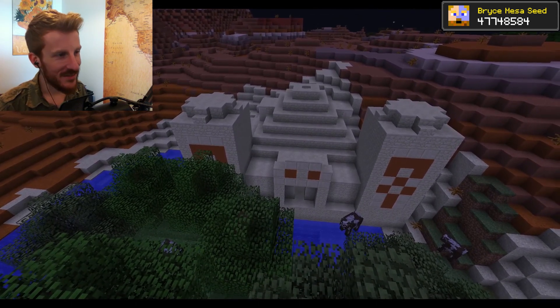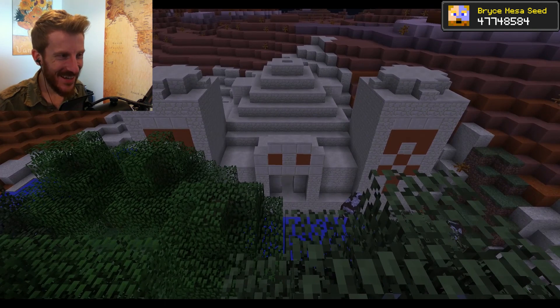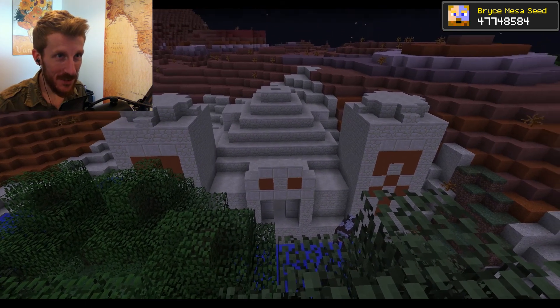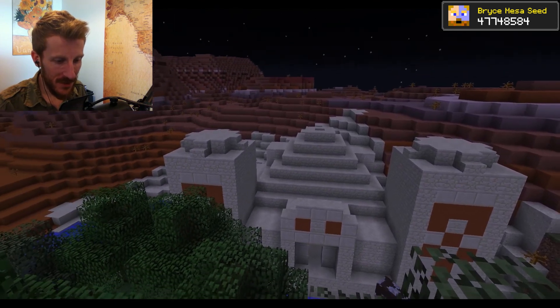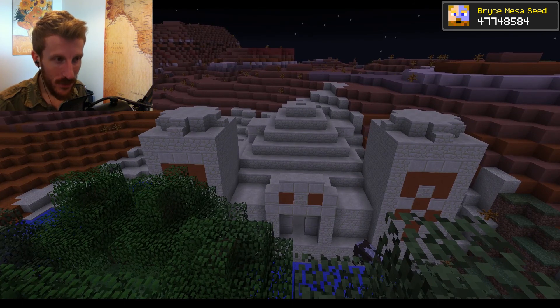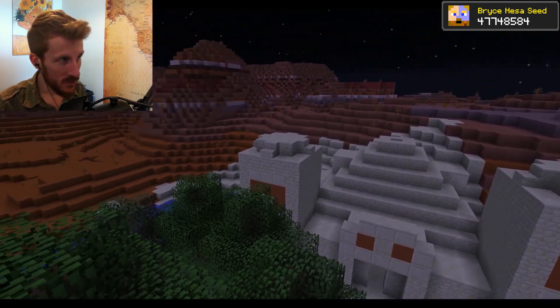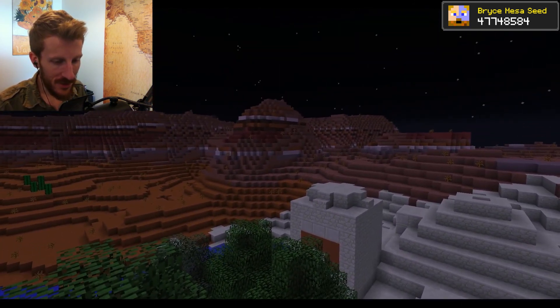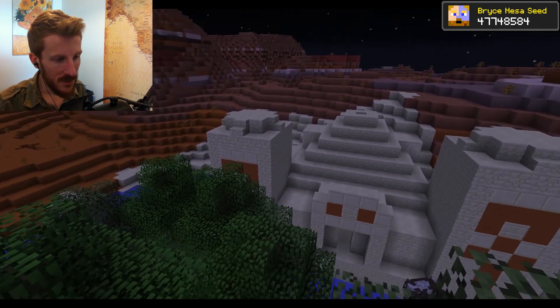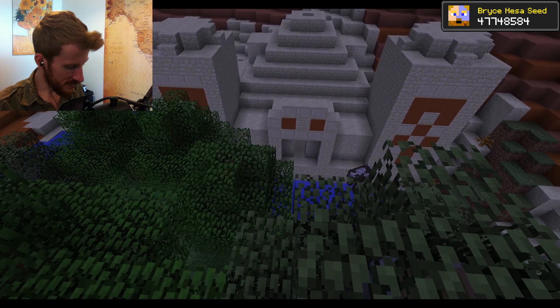Boom — we got a desert temple! I have failed to mention the seed to this point. It is going to be in the upper right corner — it is 47748584. Your starting coordinates are just a little bit over there at 595-92-124. Let's go check out this temple.